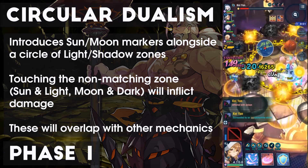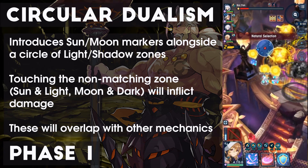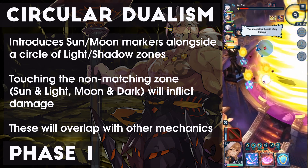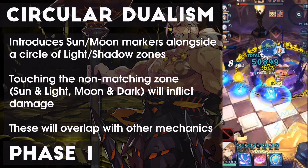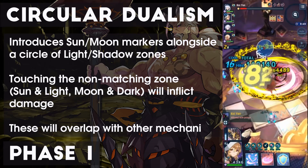These mechanics are a bit simpler in solo mode, as the team is only marked with Suns and the zones don't hurt as much, but it's something to keep in mind. Circular Dualism will overlap with other mechanics to introduce some obstacles to handling the movement required, but it's fairly simple once you get the hang of identifying a marker as soon as they appear. Once you clear the first form, we enter Phase 2.